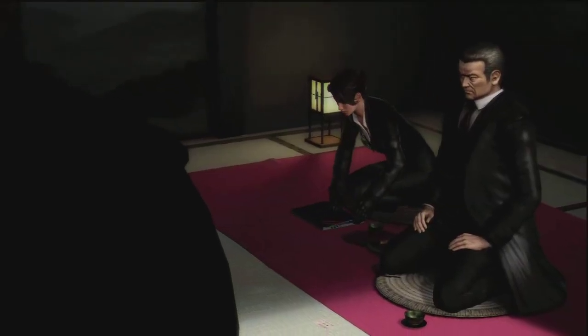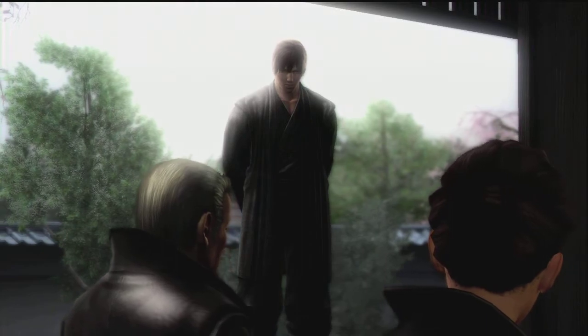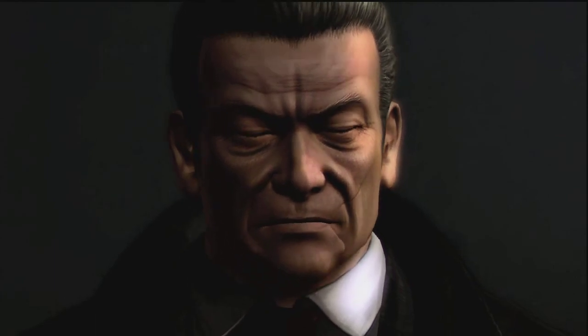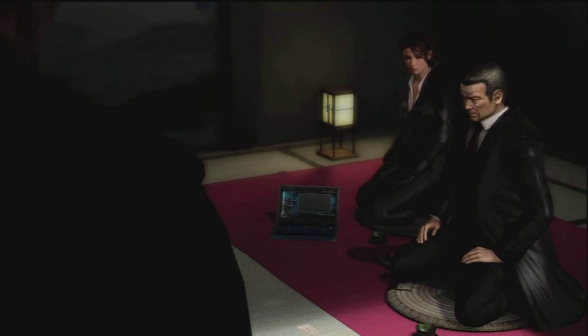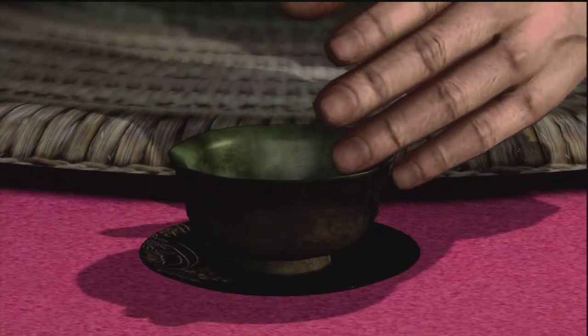Yesterday, an unknown group launched a terrorist attack in London. They've taken control of the area around the prime minister's residence. A video was sent by the government saying: 'Bring us Ryu Hayabusa.' It's you they want.